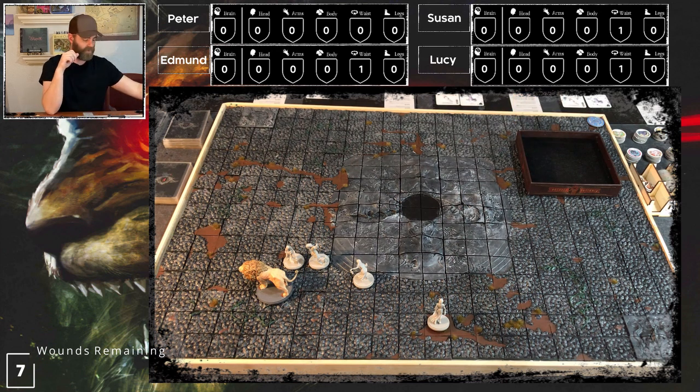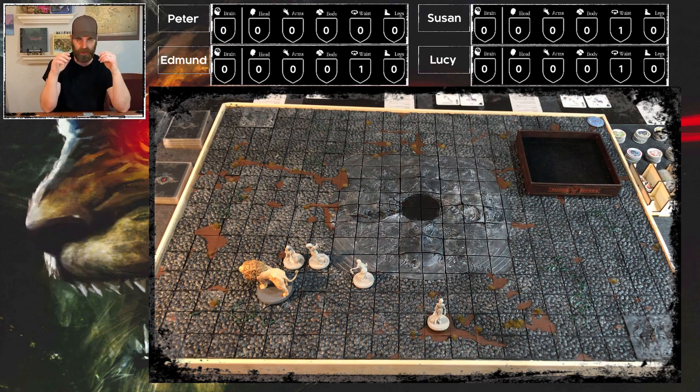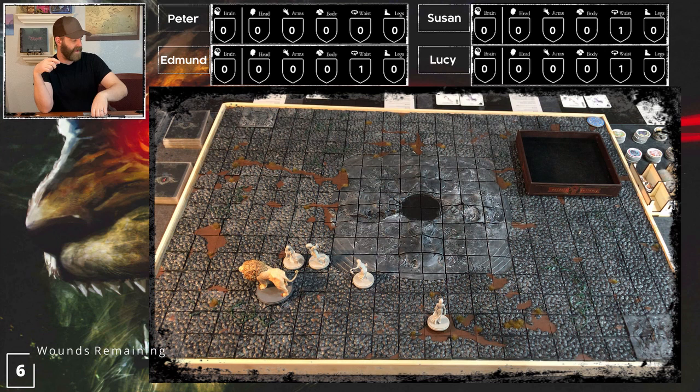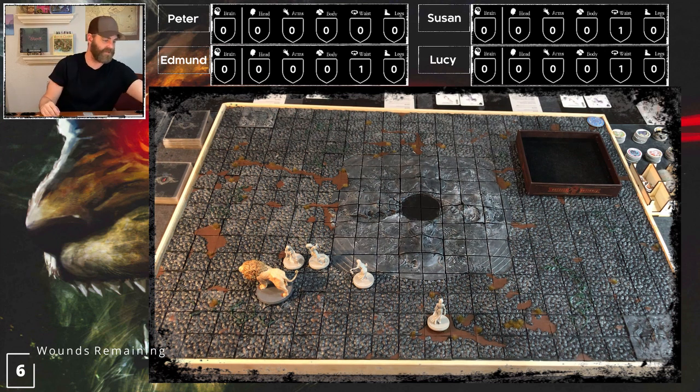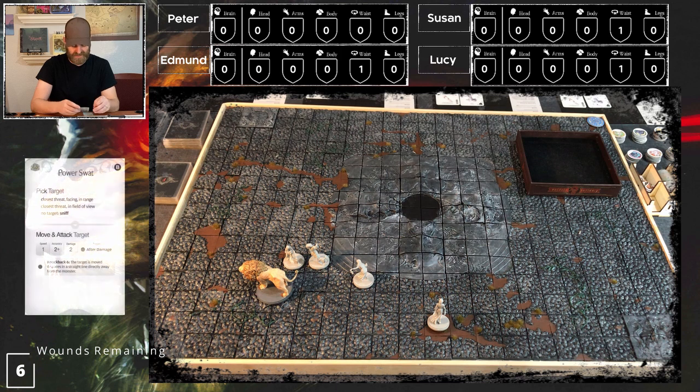White lion's turn: Enraged comes into play - draw an AI card. While enraged, the white lion gains plus one damage token per monster level. When a survivor suffers a dismembered severe injury or is killed, discard Enraged. The wound counter decreases and we gain a plus one damage token - not good.